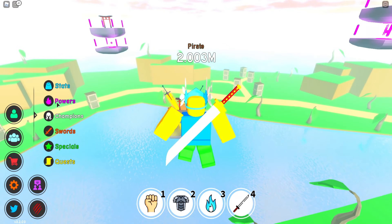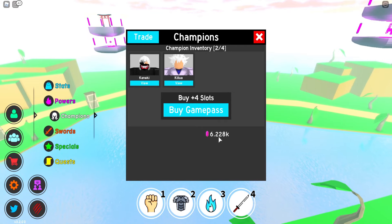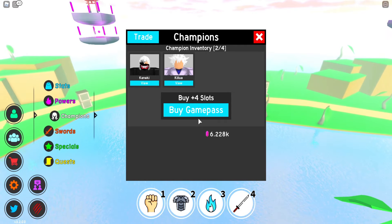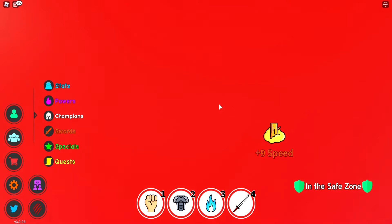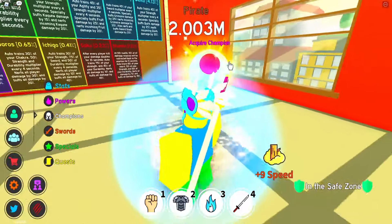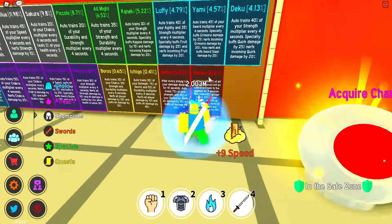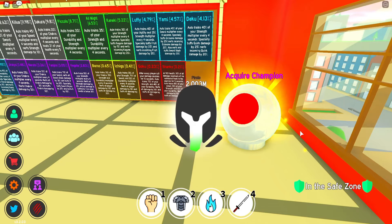Let's see how many shards we've got. Let's go to champions — we've got 6,000, so we can actually afford another champion right now. Should I get another champion? Let's hope for the best. I just reset right now. Let's see if we can buy another champion — I think that's the good choice. What else am I gonna spend my shards on? Let's go to 'Acquire Champion'.